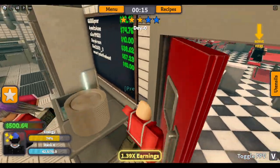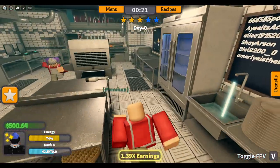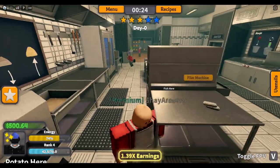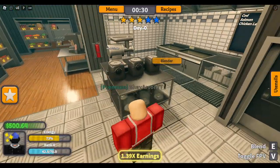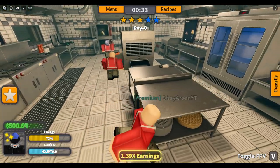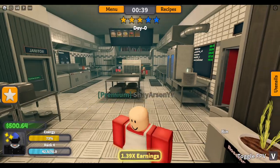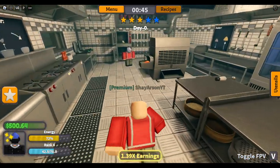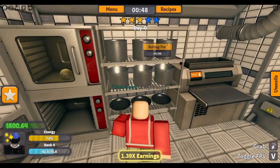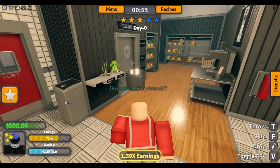So people can interact with your stuff. Bro, who took my pot of tomatoes? It just absolutely despawned. Somebody put 'replenish all' and it despawned everything. Unbelievable.